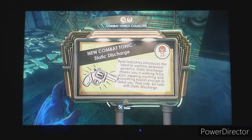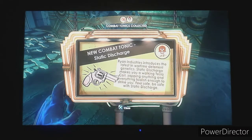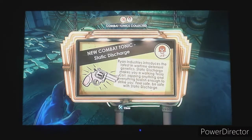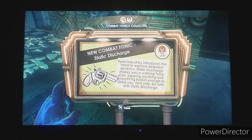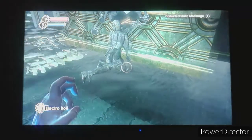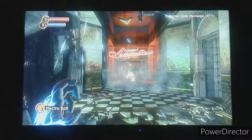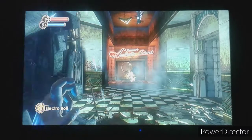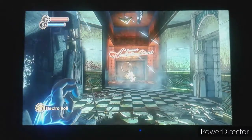There was also this one I missed in plain sight - Static Discharge. Ryan Industries introduces the latest in wartime deterrent genetics: Static Discharge makes you a walking Tesla coil, zapping anything and everything foolish enough to strike you. Feel safe, be safe, with Static Discharge. It's another combat tonic - so that's two I missed because I was just not paying attention.